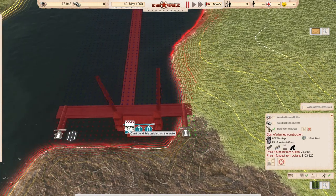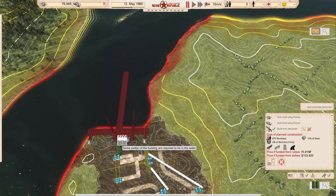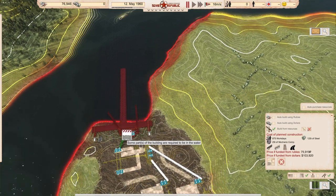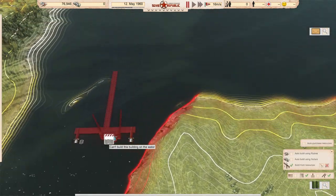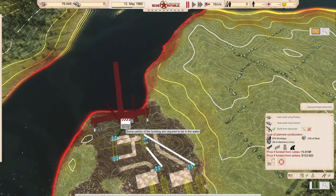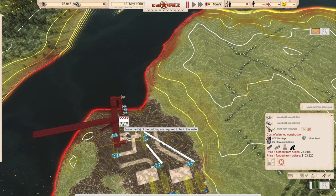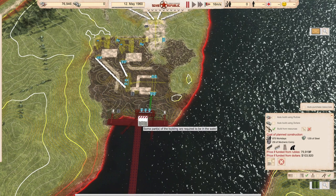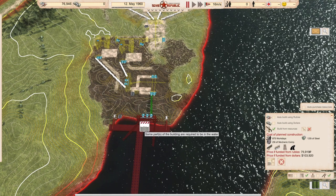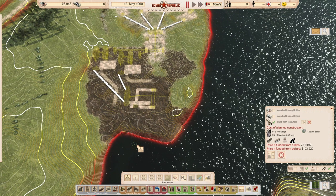I go with ships because I don't need to build any infrastructure like for a train — I will not waste my steel and risk high steel prices. The next thing is I can export as much as I want and it will not bother me because of inflating, deflating, or stagnating prices on the world market. Because if you export via ship, you don't have these problems. These are my reasons why I go for a ship solution here.